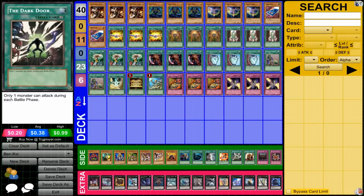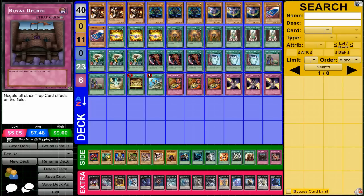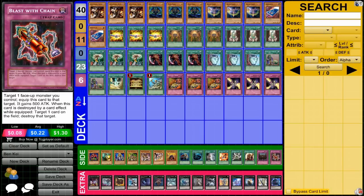Dark Door can be really good for this deck since you're usually only attacking with one monster at once. Messenger of Peace is really, really good for this deck — I debated putting it in. Royal Decree is another card you can run instead of Trap Stun. Blast with Chain and other trap equip cards can also be useful for this deck type. But I'm currently focusing more on the pure attack boost from the magic cards.